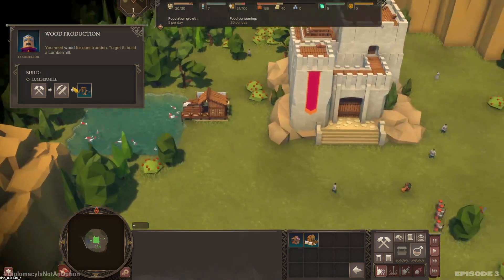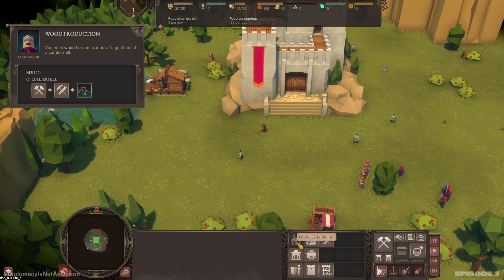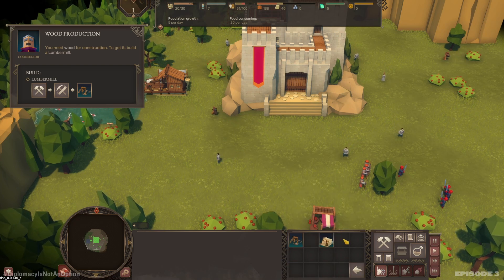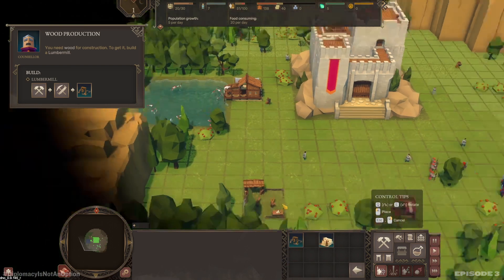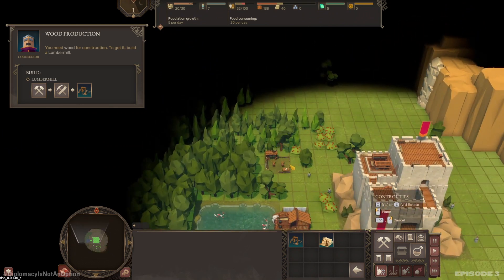You need wood for construction — to get it, go to a lumber mill. We need a lumber mill, which is in resource production. Let's put it up here in this clearing.